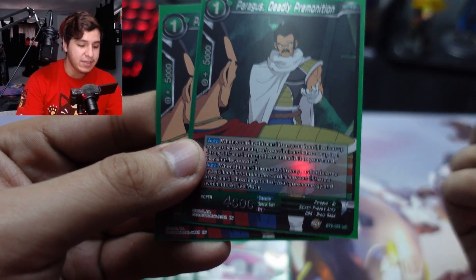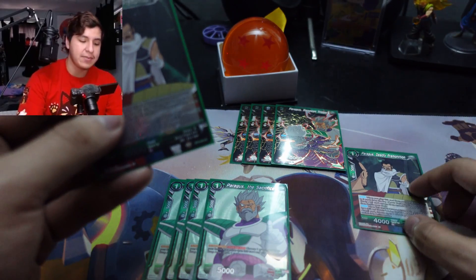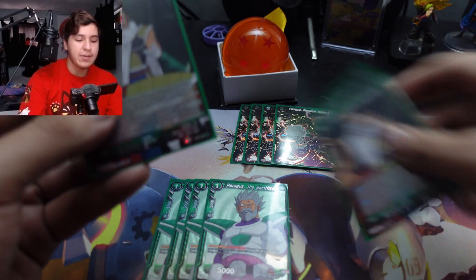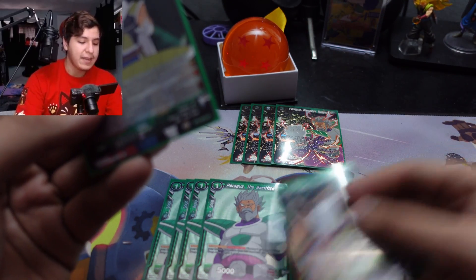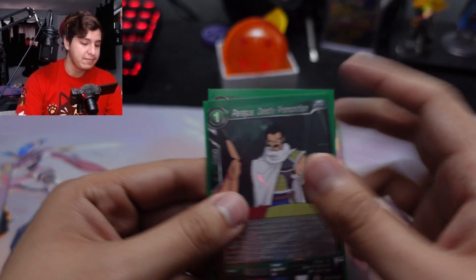Since our leader is a green Freezes Army card, when the one-drop Paragus is removed from the battle area by a skill, we get to choose one of our green energy and restand it. So you tap one, search, KO him with the leader or the sacrifice, and restand the energy you used to pay for him.